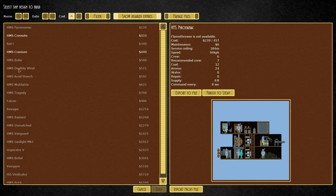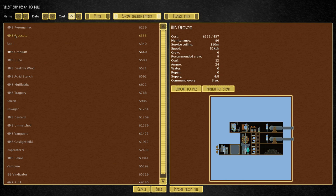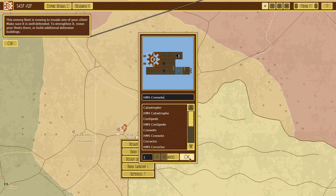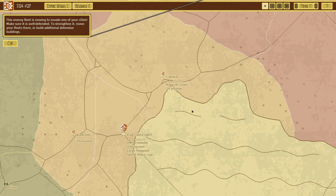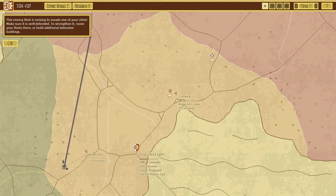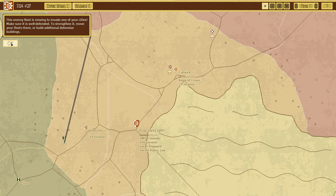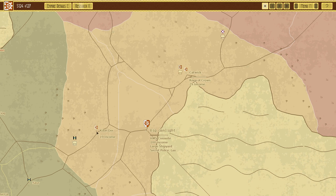Let's build a shooty ship - a Crusody maybe, it's fairly cheap. We'll start building that and move to defend our city. Oh god, is this other guy coming in as well? The enemy fleet is moving to invade Crabble too. I have no time to defend both of them - this one is coming in much faster.